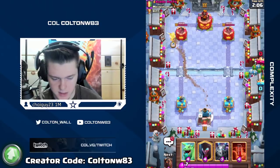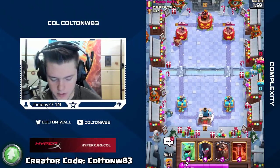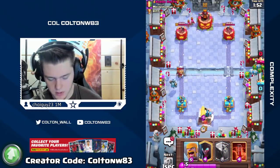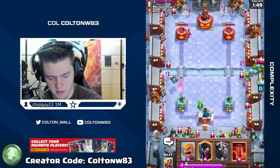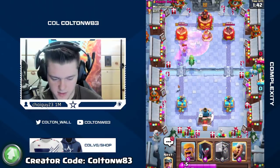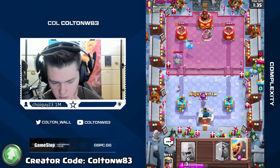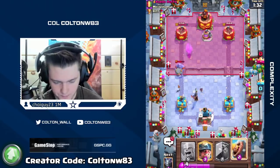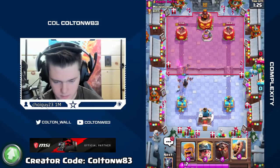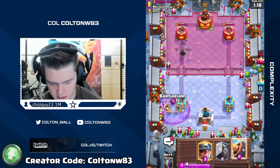Toss out Miner — Lava's next in hand. We make a Minion. I'm not sure if it's Expo; usually has ice going on. Pump's weird — Archers, pump. It's odd. We can toss out Night Witch now; we have two or three ground counters in hand. This is a weird deck — looks like Giant Sparky pump. It's got to be Freeze.